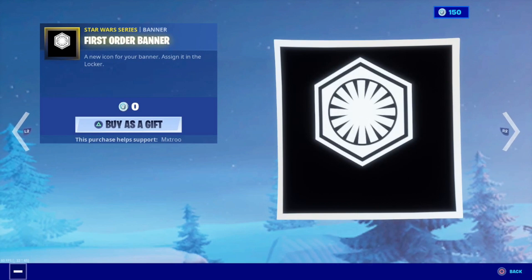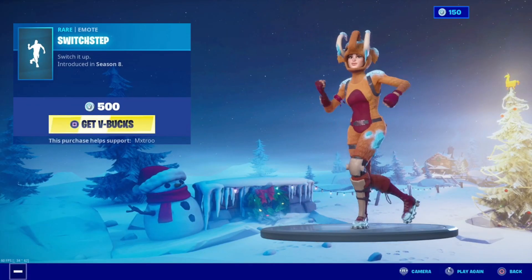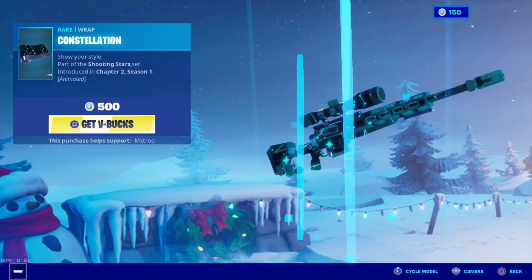I can give one person a Force Order banner if you want it. It's not that great, but we also have Switch Step, Double Up, and a couple new camos. This new camo right here is pretty good.